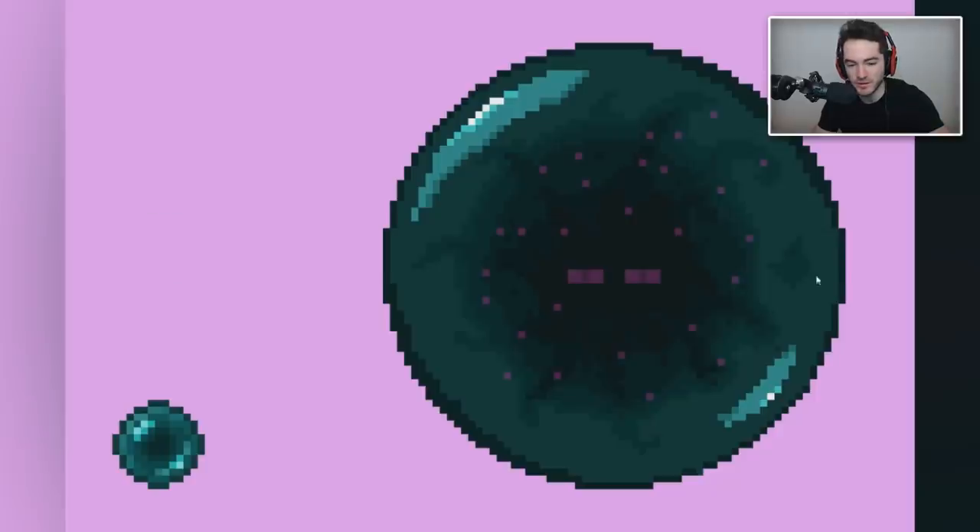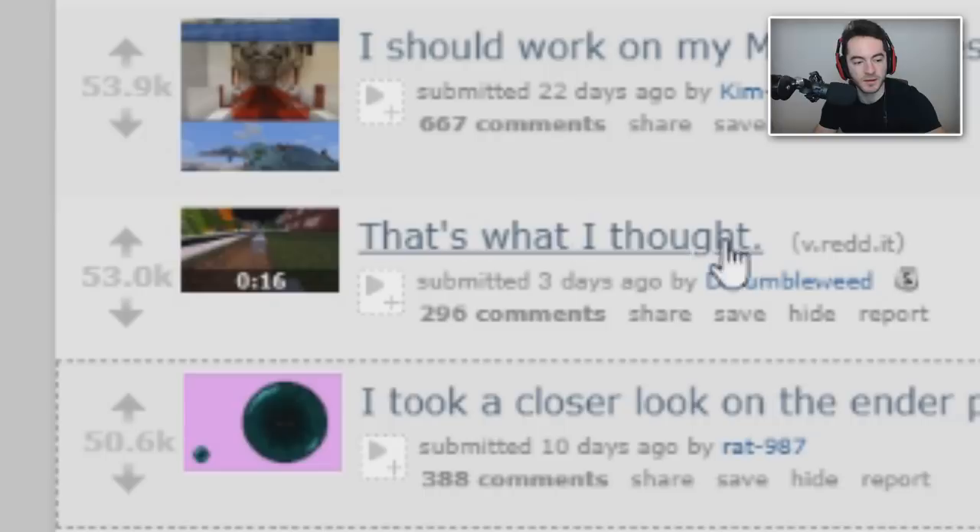Someone took a closer look at the ender pearl. I thought it was going to be the finger game where you punch someone if they see the circle. Instead you get enderman eyes - that's the new sequel to it. I hated that game so much because I always got got. If someone tells me to look I'm going to look - I'm not going to refuse because then they say it's important. You could use this in a super high-res texture pack though; plenty of texture packs go super high-res and this would fit well.